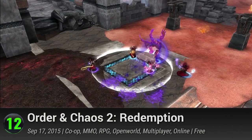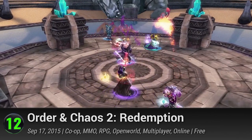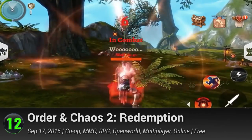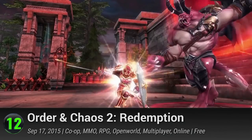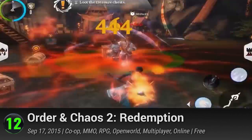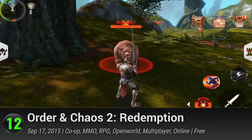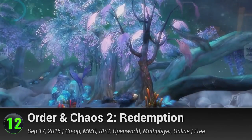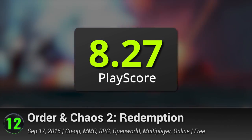12. Order and Chaos 2: Redemption. Redeem yourself by saving the world you were born in with Gameloft's Order and Chaos 2 Redemption. You can choose to become an Orc, a Human, an Elf, a Mendel, or a Cretan. Choose a class and upgrade your weapons to keep up with your progress — but be careful, because players can directly challenge each other in PvP duels. It has a PlayScore of 8.27.